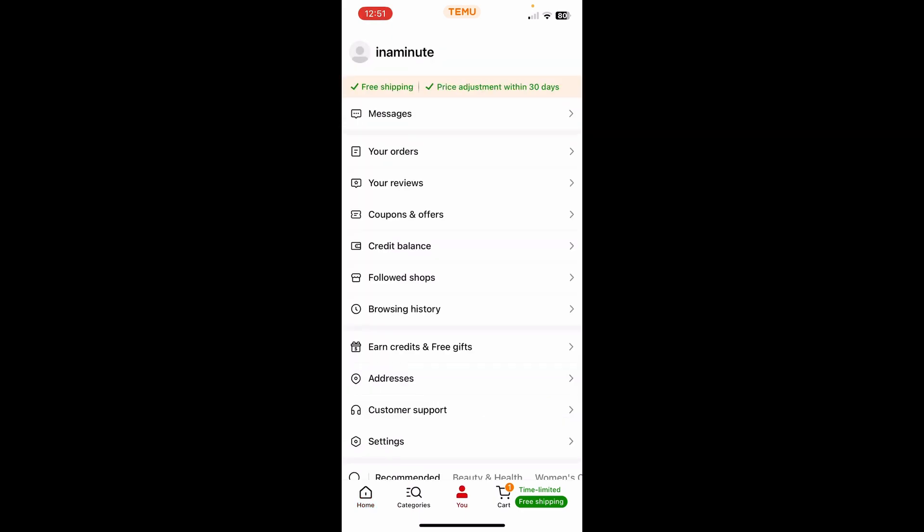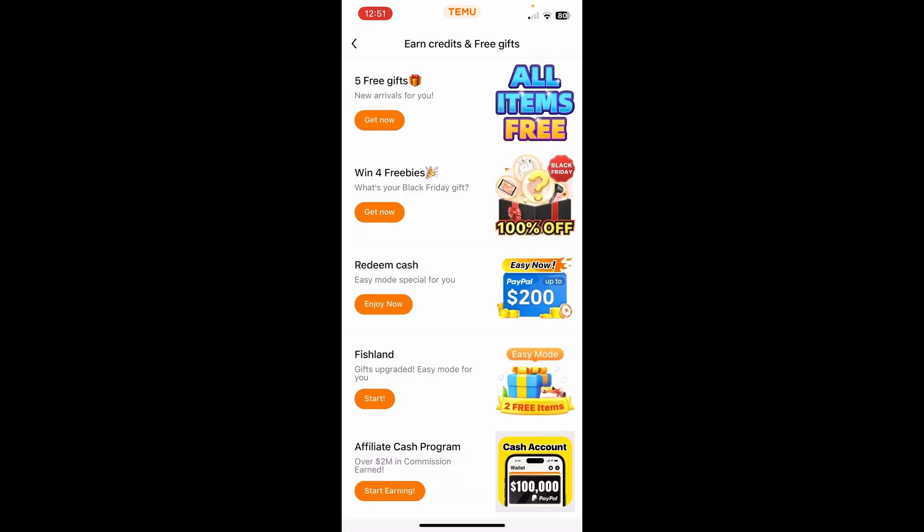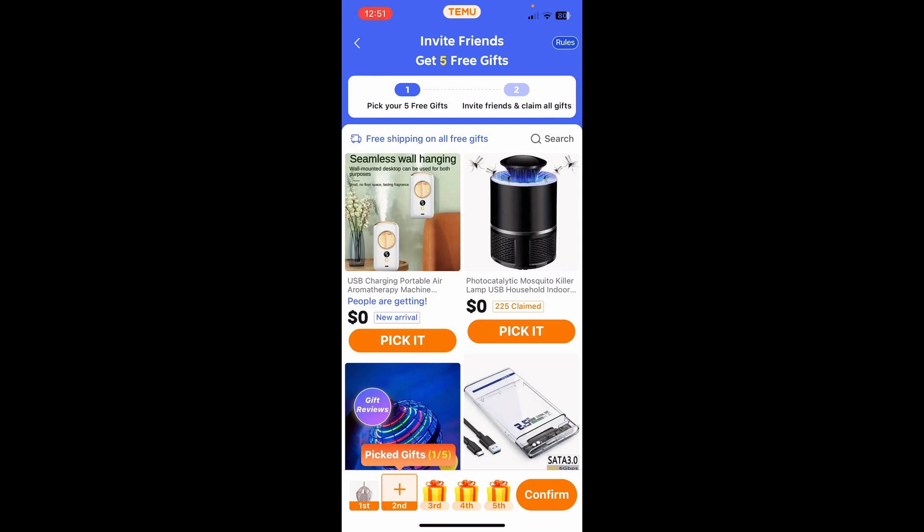So the first step is to go to your profile, and then you'll have to tap on Free Gifts, and then simply tap on any of these, and then tap on Get Now or Start.